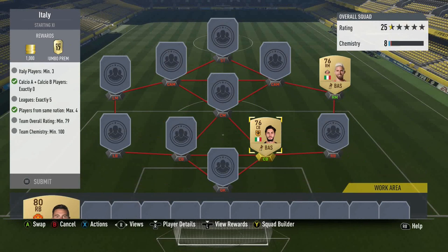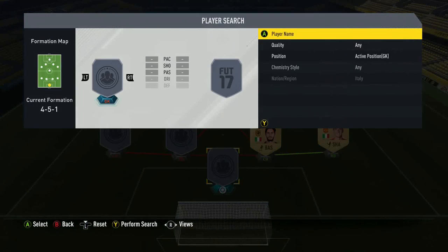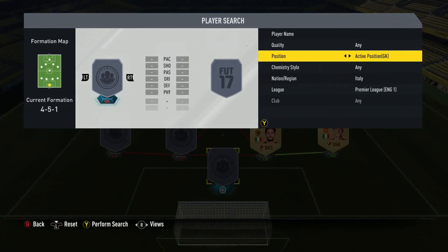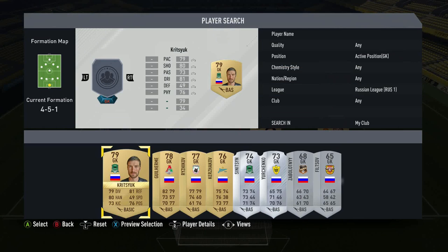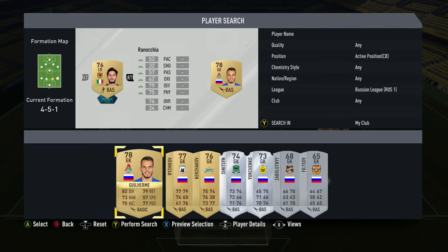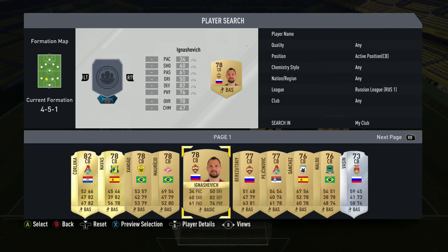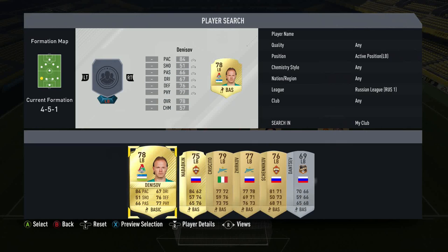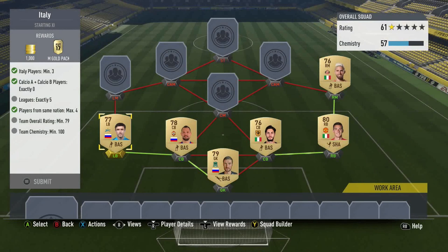A right mid, a right-back, and a centre-back seems pretty effective - they'll all get really good chemistry. The right mid and the right back will be on perfect chem. That's the three Italian players. We need five leagues here. Players from the same nation is a maximum four, and it has to be a 79-rated squad. So what we'll do now is go to the Russian League - we'll get a goalkeeper, a centre-back, and a left-back from the Russian League, all Russian players of semi-decent rating.